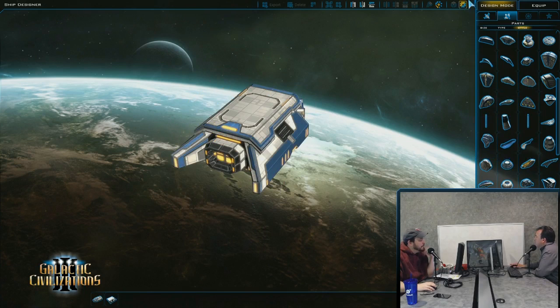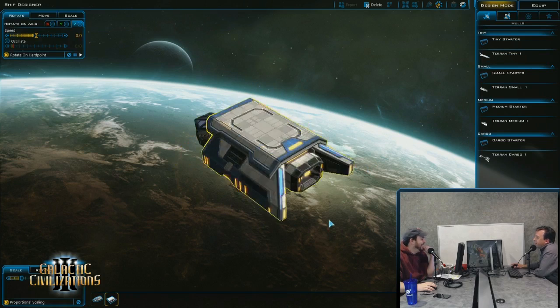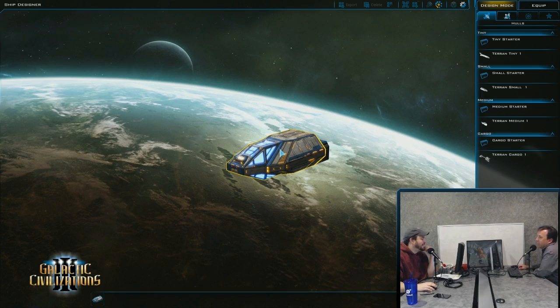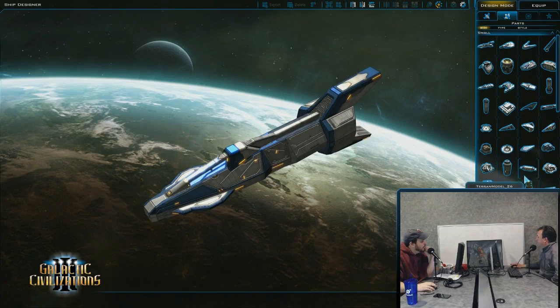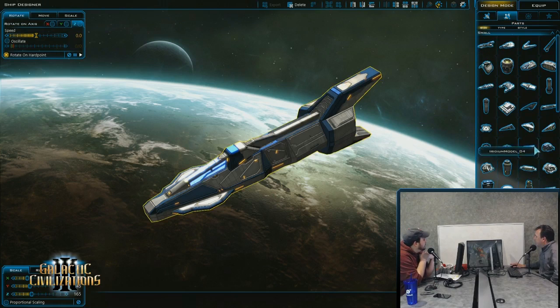Jacob asks: is it possible to build missiles like in GalCiv 1 where a whole ship was a missile? Sure, why not? Not only that, you can make your whole ship a missile literally — just save it as a part and replace the sparrow with it. You might kill the game with 400,000 polygon missiles, but you could do that. Unreal asks: will you be able to type values for numbers instead of using sliders to fine-tune things? Yes — you should be able to do that already, it's just a little buggy. You can say 'I want this at 50' or '90' — though you can't tab through the fields yet, which I'd like.